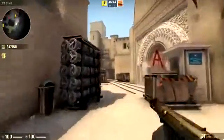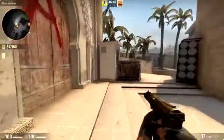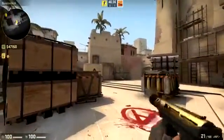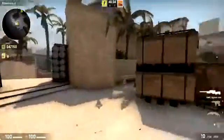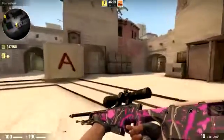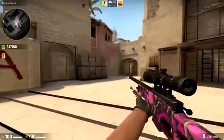Next up we have the TEC-9 Case Hardened. Unfortunately it didn't give me a nice blue or a nice blaze pattern — it just gave me a pretty bland looking Case Hardened texture. But the TEC-9 Case Hardened could definitely be a cool skin in the game, and you'd actually be able to get a Blue Gem TEC-9, so that would be really cool with some very nice rare variants.